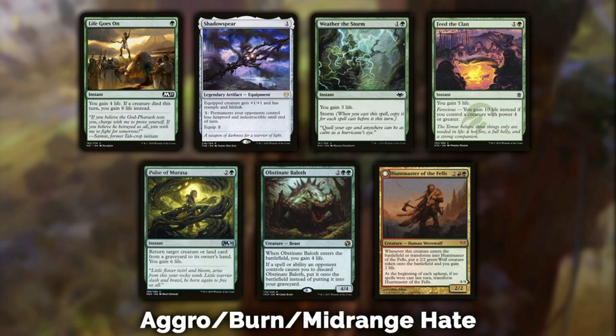Obstinate Baloth and Huntmaster of the Fells aren't necessarily there just for life gain — they're there more for midrange and aggro games. Obstinate Baloth: you're mostly playing it for its second ability. If you have to discard a card you can choose Obstinate Baloth and put it onto the battlefield instead. So when your opponent's Liliana tells you to discard, you don't have to — you just put Obstinate Baloth into play from your hand, which is awesome. It also gains four life and is a four-four, which is a big body.